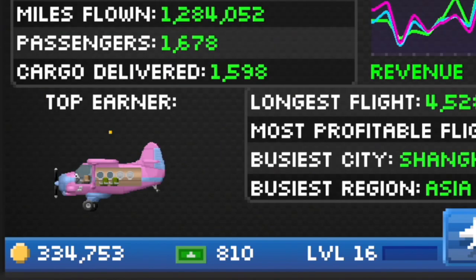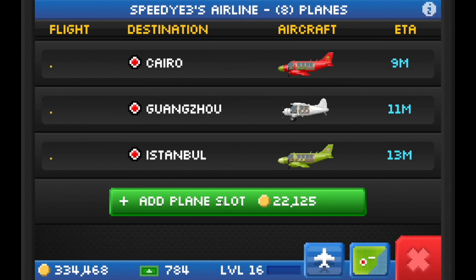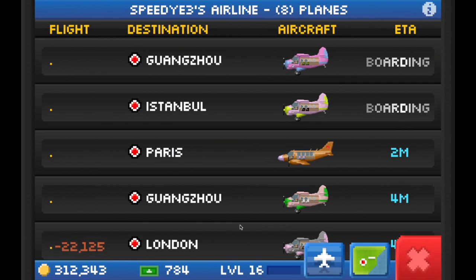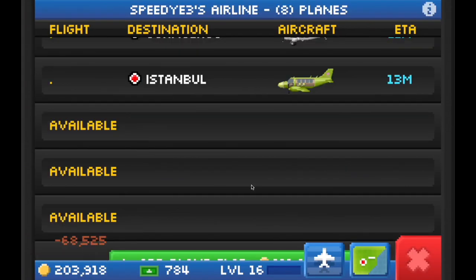I have 810 bucks and right around 330,000 coins. As far as the coins go, I'm going to be using them to buy new plane slots. I currently have 8 plane slots, but let's see how many more I can add — the price for each subsequent slot keeps increasing, so I had enough to add 4 new plane slots.